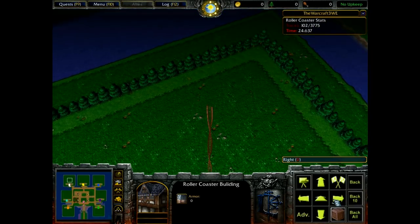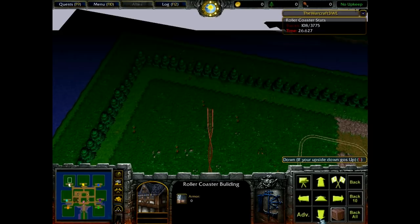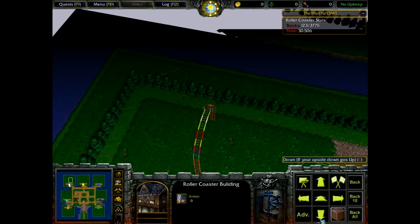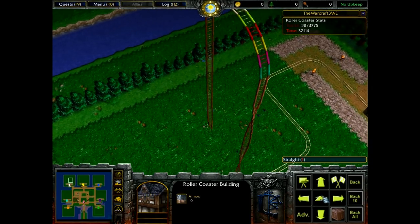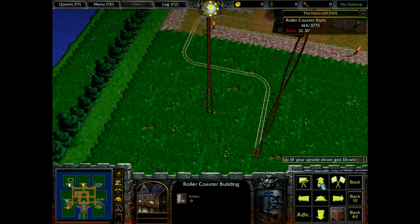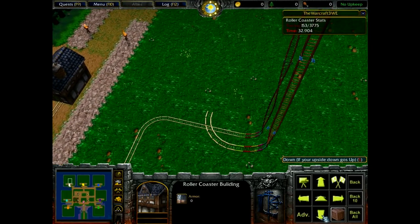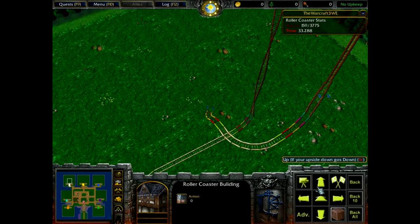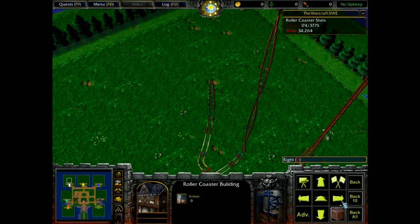And you can basically just do whatever you want to. One of the other great things about this builder is that you can't make it just crash into the other and overlap. It tells you that there's no space for it then. That's pretty cool, so it will still be a quite realistic rollercoaster.